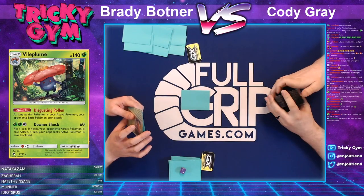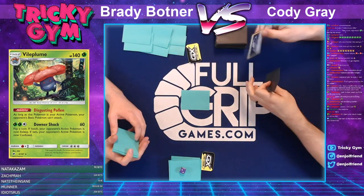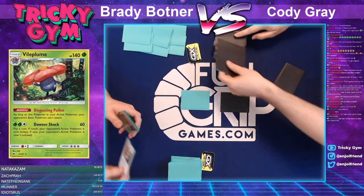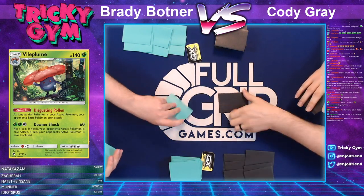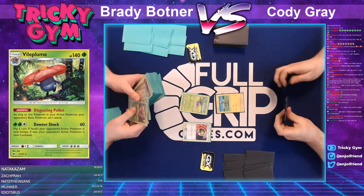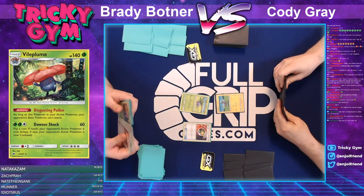Brady Botner on the left with his Vileplume Regigigas stall deck against Cody Gray with his Stunfisk deck. Cody also plays Tapu Koko to spread damage on the opponent's side of the field. Brady is coming to the table with a Vileplume stall deck. Vileplume has an ability called Disgusting Pollen, which reads: as long as this Pokémon is your active Pokémon, your opponent's basic Pokémon cannot attack. That could be absolutely devastating for Cody's deck.